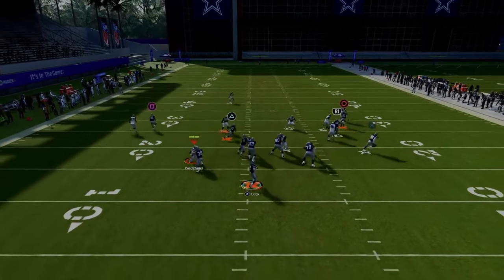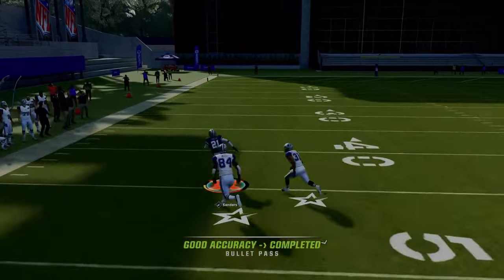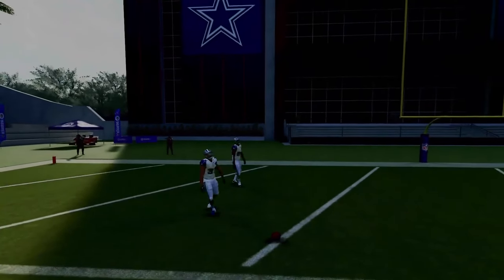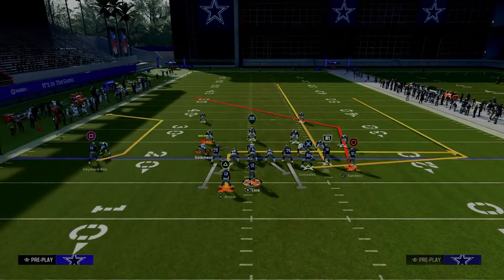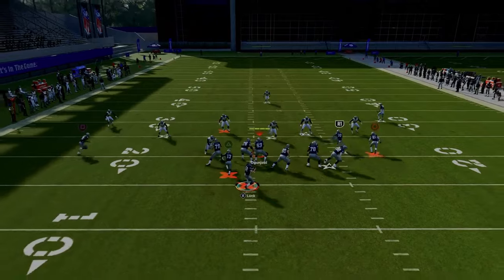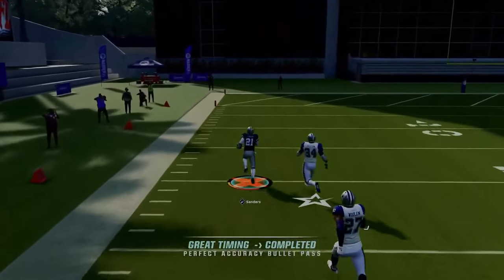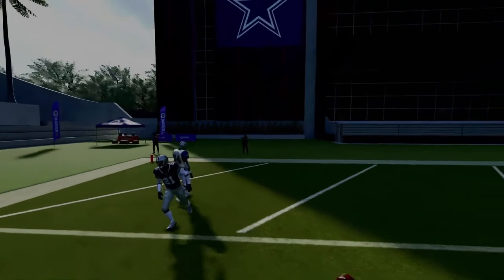What makes this play so good is the post route over the top is one of the most consistent routes in the game for beating man coverage. With the bunch to the wide side of the field, against cover three or cover four, you have potential for a one-play score — just get a nice touchdown over the top once the receiver crosses the face of the safety.